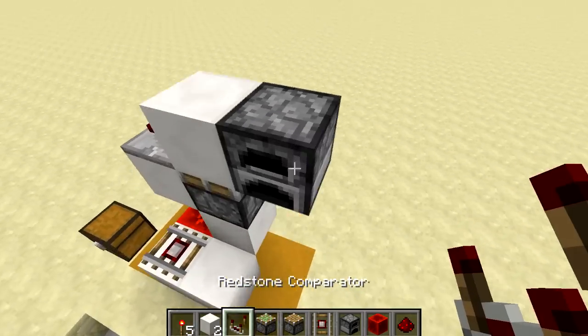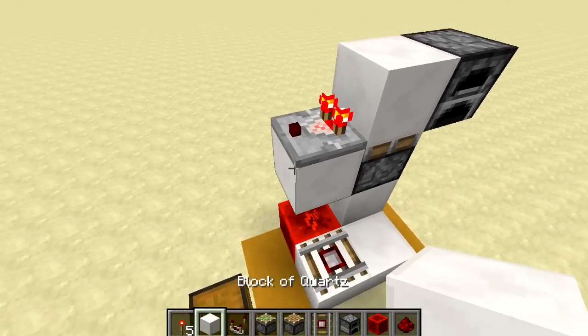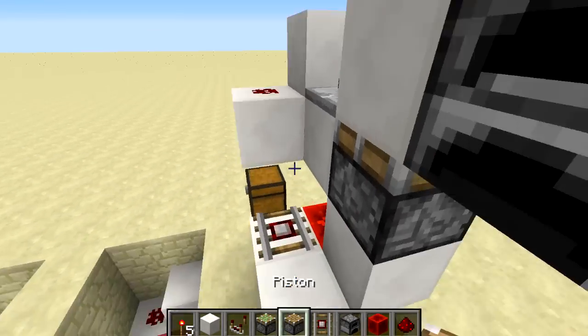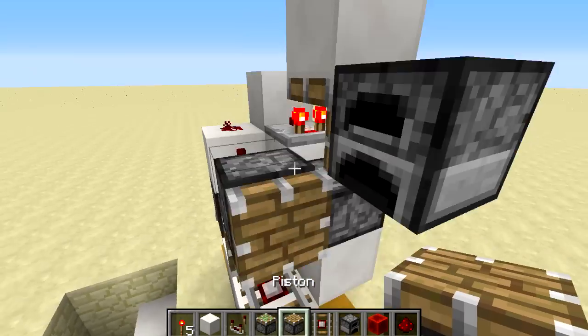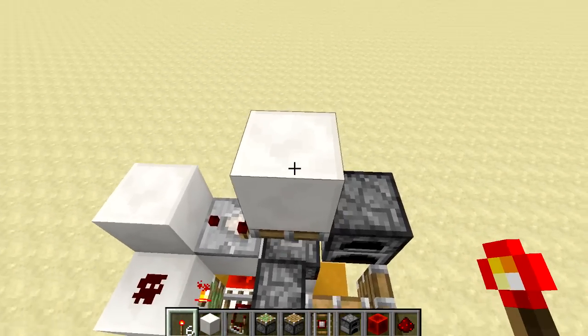Put an item in that furnace and you'll see the comparator turns on. Then place some blocks like this, put a redstone dust here, underneath put a sticky piston, above it put a redstone torch, and in front of that a piston — and then it's finished. You can place your redstone torch on top and it's going to pop out and reset.